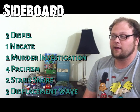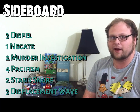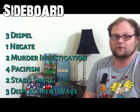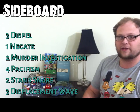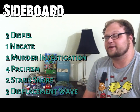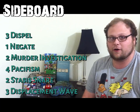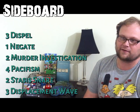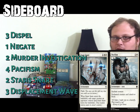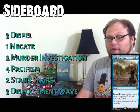Here's our sideboard. We have even more protection in the form of Dispel and Negate — Dispel can counter things like Collected Company and other instants, not just spot removal. Negate is good to fill out a playset, because against certain decks we'll want to counter Planeswalkers, artifacts, Pyromancer's Goggles, Collected Company. More Murder Investigation against especially removal-heavy decks. Pacifism and Stasis Snare are decent removal here because they remove creatures and give Blessed Spirits plus one plus one counters — decent synergy. And Displacement Wave is great against tokens decks in the format.